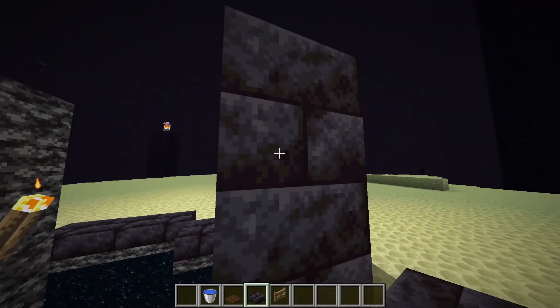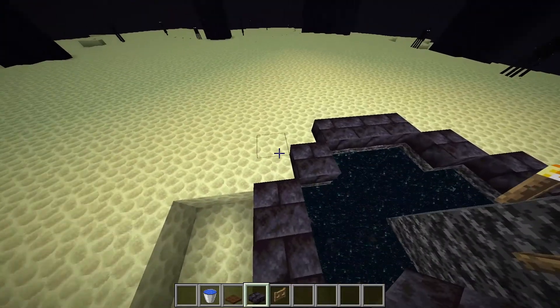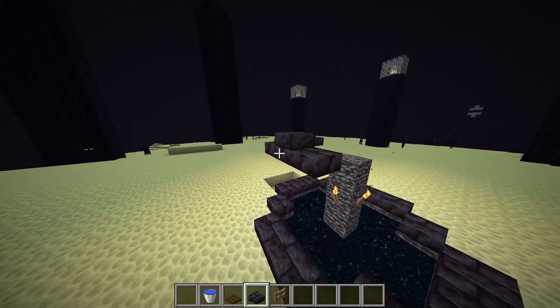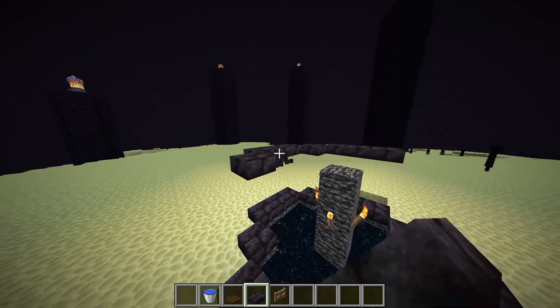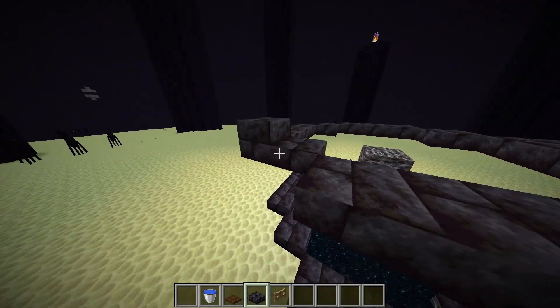Dejamos un espacio de 2, en realidad 2 y medio de altura. Verán que podemos saltar así. Y repetimos el mismo círculo solo que arriba. Esto es para que los Endermans no se vayan por el portal ni caminen por ahí — como son de 3 de altura, se traban. Les va a quedar algo así.